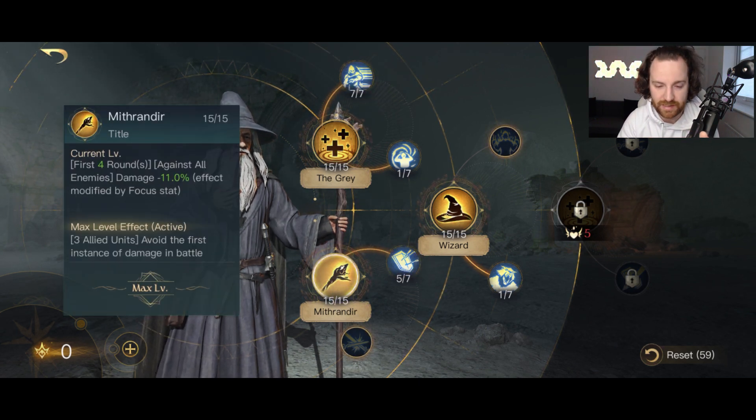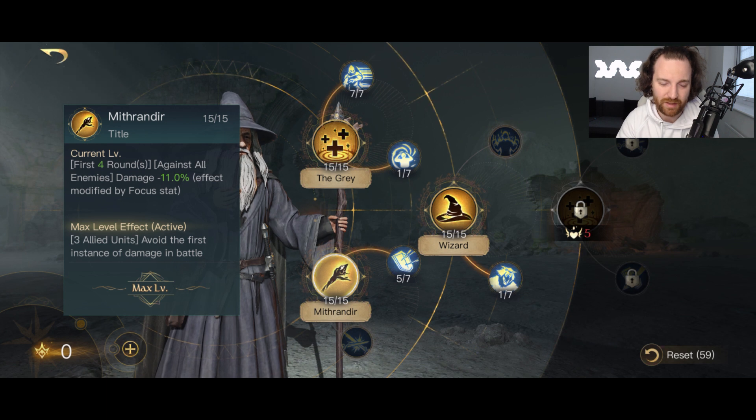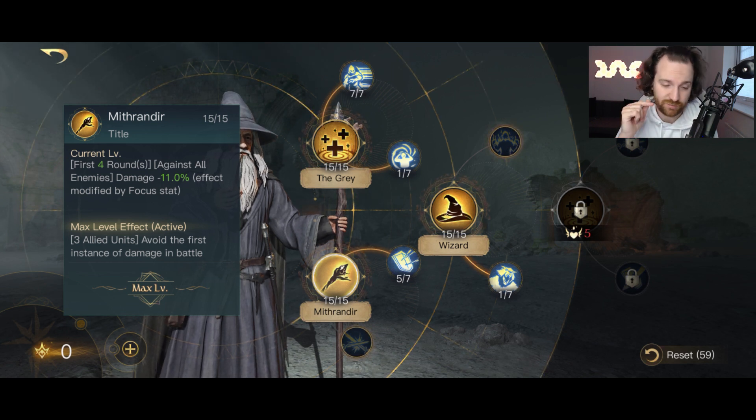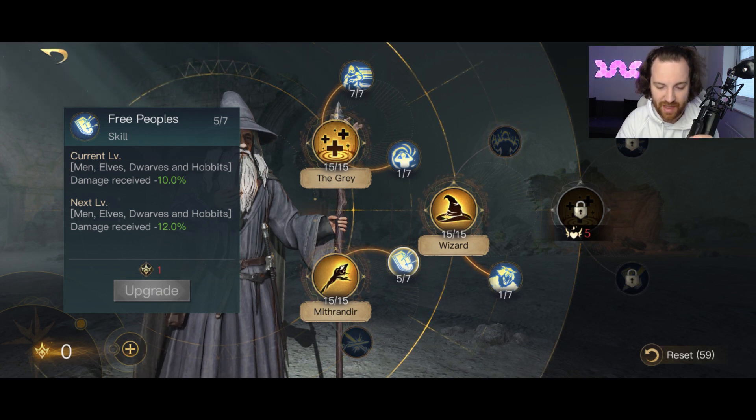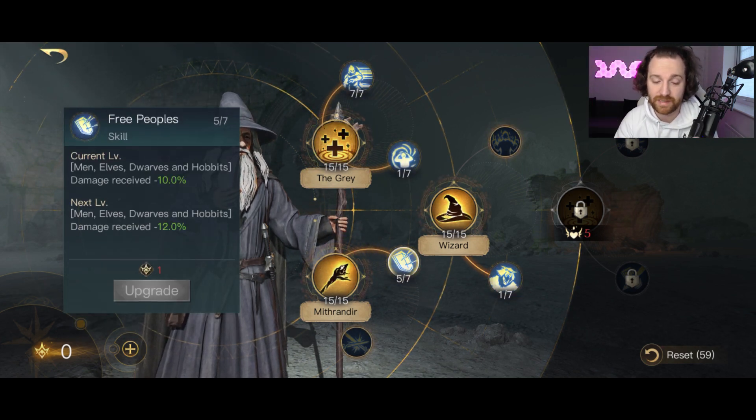The Mithrandir ability: for the first four rounds against all enemies, damage is reduced by minus 11, and this is modified by focus - so pumping focus to the max amplifies this. At around 300 focus you're looking at roughly 25-30% damage reduction. I max this out as well because it's really good damage reduction. Free the Peoples is probably the last thing I throw points into - I'd take one out of three if at respect level 3. It gives minus 10 damage reduction, going up to minus 14 at current level.